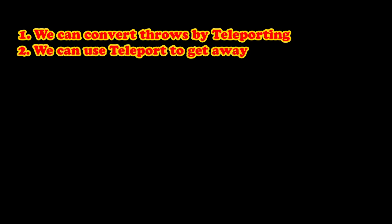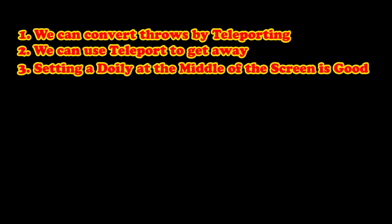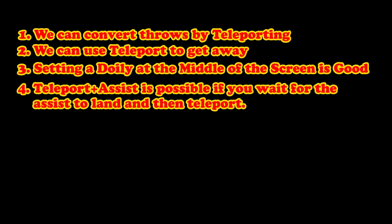Let's recapitulate what we just learned: 1) We can convert throws by teleporting. 2) If we feel pressured, we can use teleport to get away, including heavy counter — but that only works depending on where the teleport is, so remember the illustration. 3) The most consistent teleport position on the stage is exactly at the middle of the screen, giving you a safe getaway from both corners. And 4) We can cross up enemies with assists, as long as we wait for them to start doing their move and then teleport. Mastering these four points will not only give you more defense, but more offense and utility too. So if you're trying to be the very best Dahlia you can be, this is no leg day to be skipping.